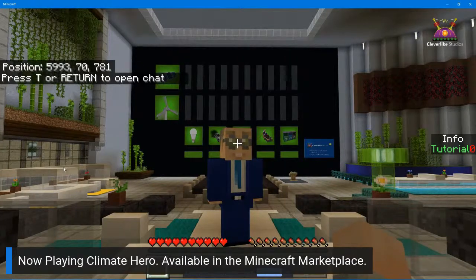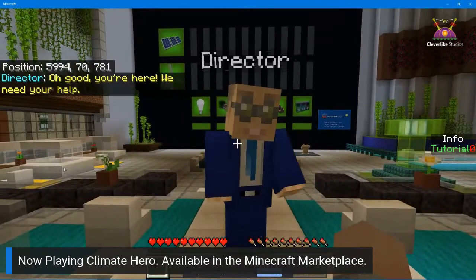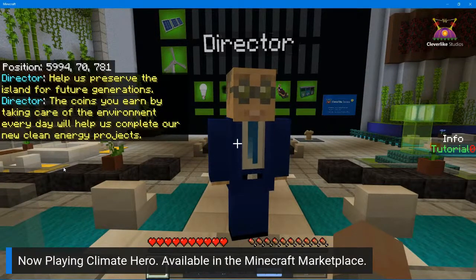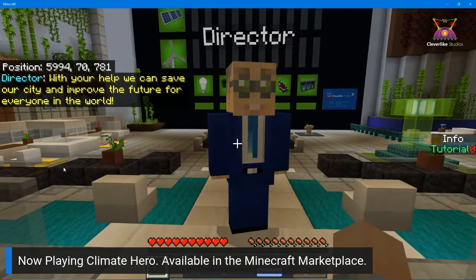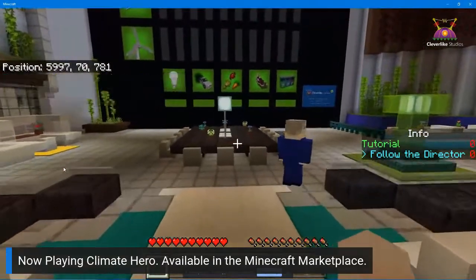The museum director has called us in to lead the charge in saving the city by taking care of the climate. The director says: 'Our city is in danger — if our climate continues to get worse, it will be lost underwater. Help us preserve the island for future generations. The coins you earn by taking care of the environment every day will help us complete our new clean energy projects.'